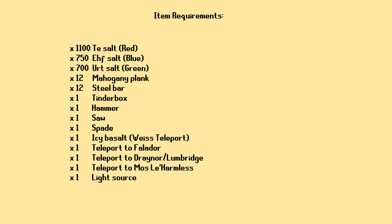It's worth noting that all of the different types of salt, as well as the teleport crystals, can be bought from the GE. So if you are a main account trying to unlock these things and you don't feel like mining them all, you can just go ahead and buy them. If you're an Iron Man or you don't have the money to spend, go back to Weiss and you can mine them in the mine underneath where the quest ended.